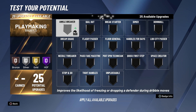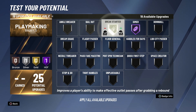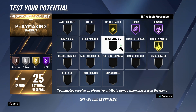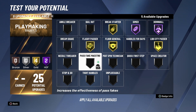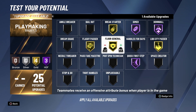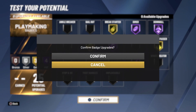For the playmaking badges, we'll put Dimer on Hall of Fame, Break Starter on gold. Downhill — definitely want that on Hall of Fame. Lob City Passer on gold, Floor General on gold. Flashy Pass on gold — there's a lot of things you could put on Hall of Fame. Quick First Step, and then honestly it's like what you guys prefer when you play. We can put Floor General on Hall of Fame — we'll just do that.